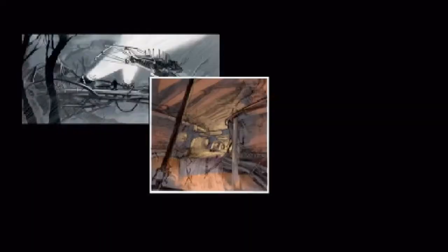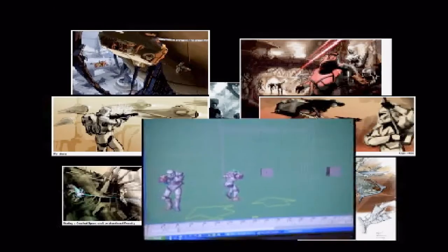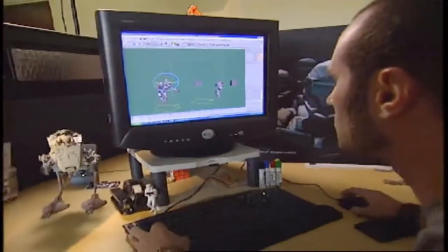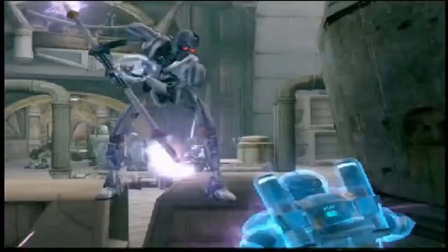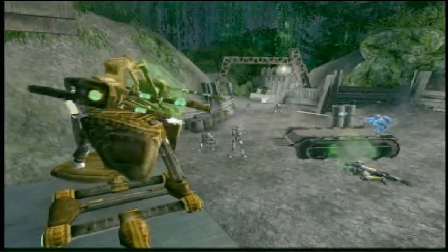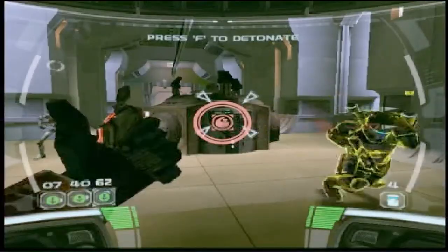Hundreds of sketches and paintings must be whittled down to a handful of iconic images. These final concepts serve as the foundation for prototyping and are fleshed out in full three-dimensional detail, breathing life into the characters, creatures, and environments of Republic Commando.